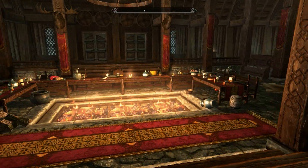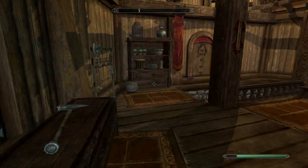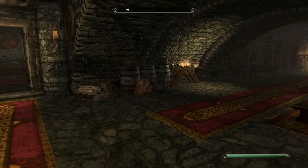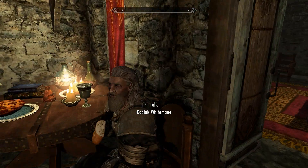Once inside, you want to go downstairs into the living quarters. It kind of took the long way around the table, but it's over in this corner. Just go down the stairs and open up — you're looking for the leader of the Companions. He'll be all the way down this hall and you want to talk to him.